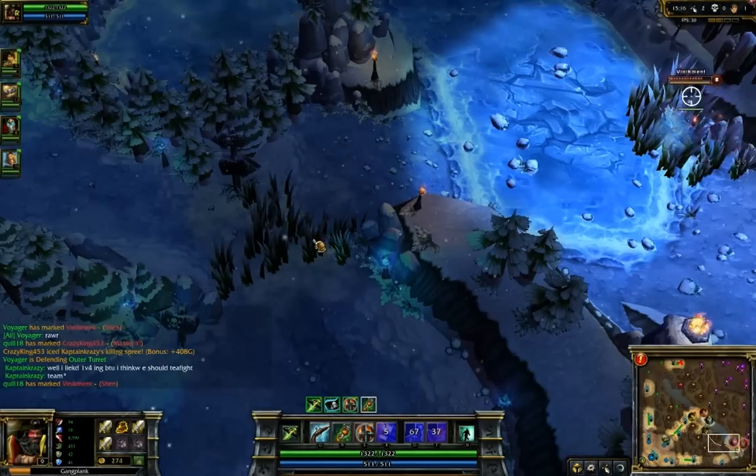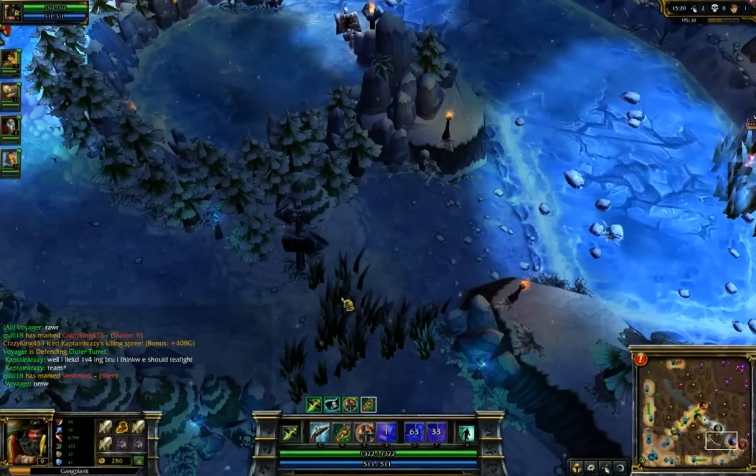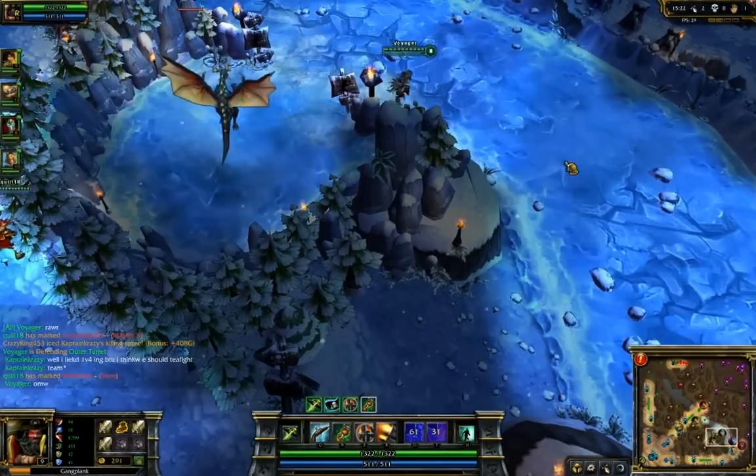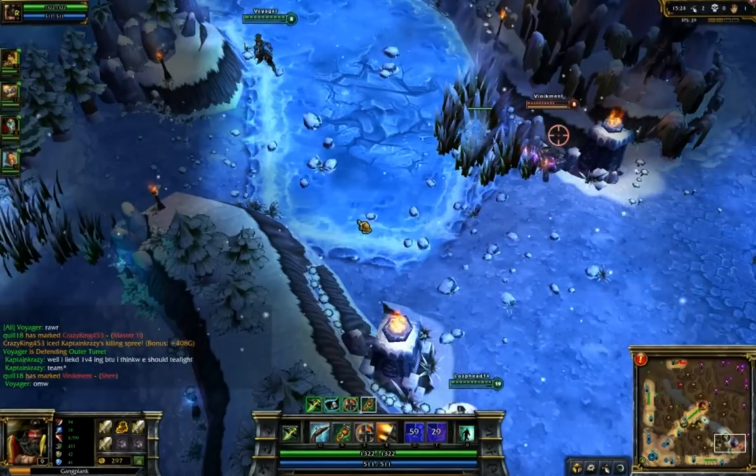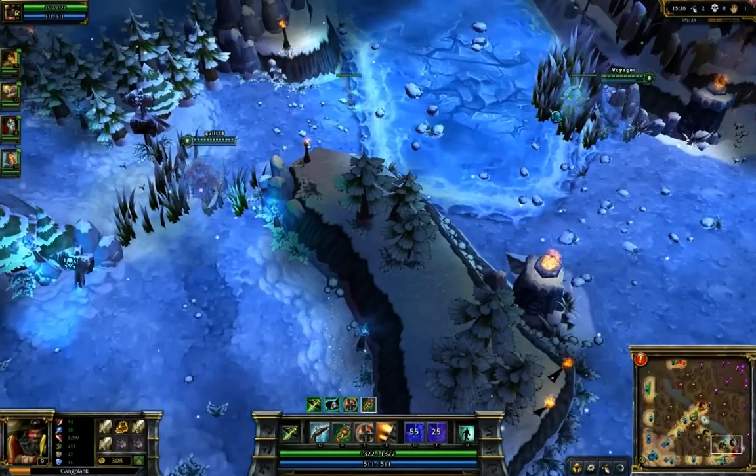Maybe if you're with a premade, if you're on a voice chat of some kind, and you can go to a lane where someone's got CC and you're like 'okay, we're setting up a gank,' and then you go in together and someone drops the stun, then your burst damage means that the person is gonna die no matter what. That is pretty good.